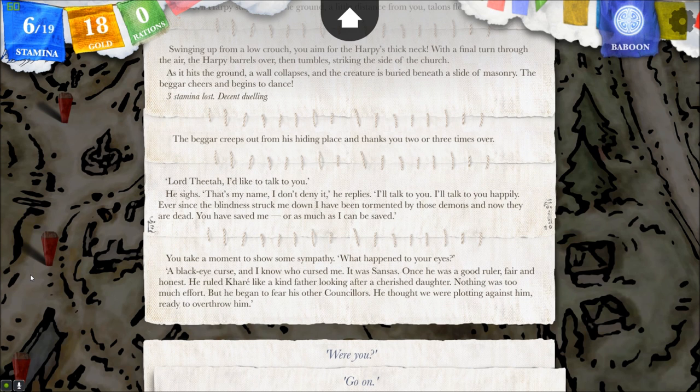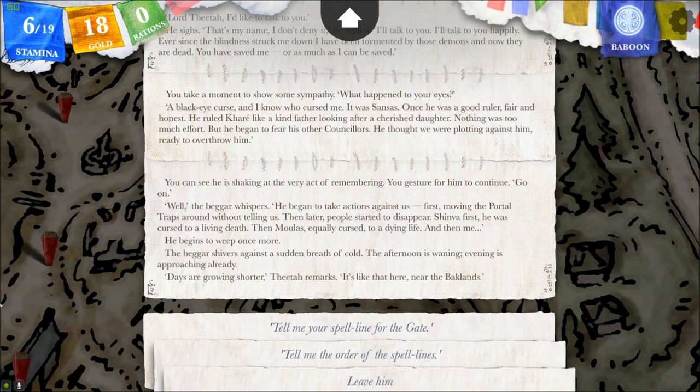You take a moment to show some sympathy. What happened to your eyes? A black-eye curse — and I know who cursed me. It was Sansas. Once he was a good ruler, fair and honest. He ruled Kari like a kind father, looking after a cherished daughter. Nothing was too much effort, but he began to fear his other counsellors. He thought we were plotting against him, ready to overthrow him. Well, the beggar whispers, he began to take actions against us — first moving the portal traps around without telling us. Then later, people started to disappear. Shinra first — he was cursed to a living death. Then Mulas, equally cursed to a dying life. And then me.